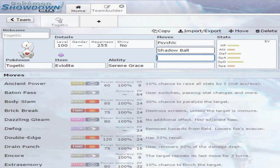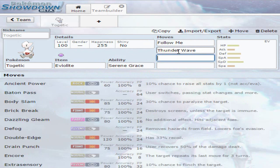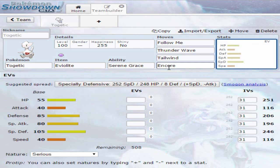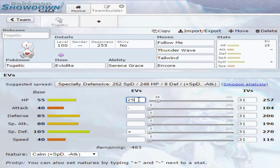Eviolite Togetic is just a bulkier Togekiss and is the perfect support Pokémon. If I were to choose an Eviolite Togetic, this is probably the moveset I'd go for: Follow Me, because it's the bread and butter for these Pokémon; Thunder Wave for para-hax; Tailwind just because; and Encore. I'd probably give it the Calm nature to increase its Special Defense and lower its Attack, since you're not going to use a physical attacking move anyway. Its EV spread can be max HP, max Special Defense, and the rest in physical defense. You can start off with Follow Me to allow your ally in doubles to set up, or if you're predicting an outspeed, no worries — eat a hit, set up Tailwind for your entire team, and if you want to be extra cool you can opt for Thunder Wave for para-hax to slow your opponent down even further.